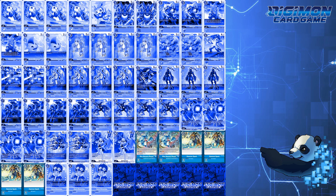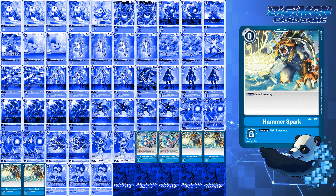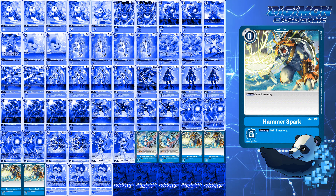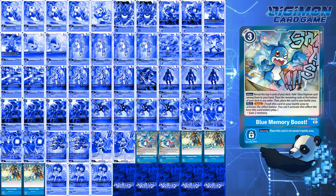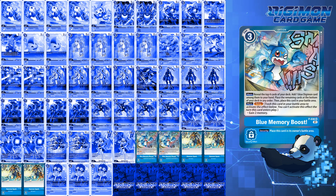For option cards, I run 4 Hammerspark and 2 Blue Memory Boost. Hammerspark facilitates combo extending — at 1 memory with a Hammerspark, you could still potentially play Imperial Dramon because of EX1 Vmon. Blue Memory Boost helps with the extra swings for Lobomon if needed, and also the Imperial check. Always having the extra memory can make or break the game.